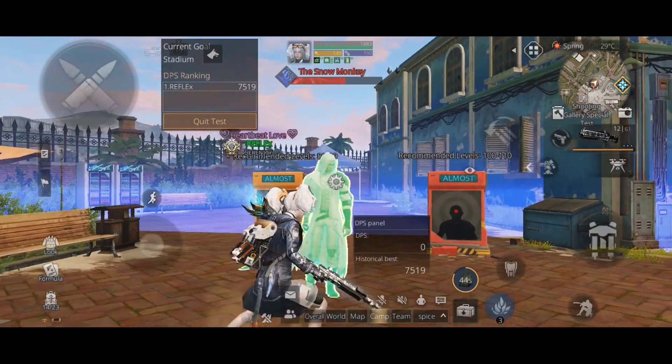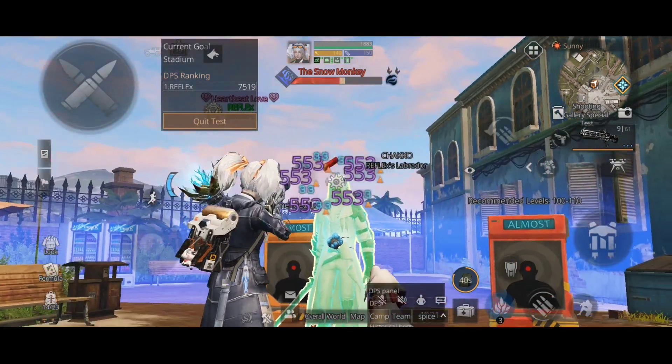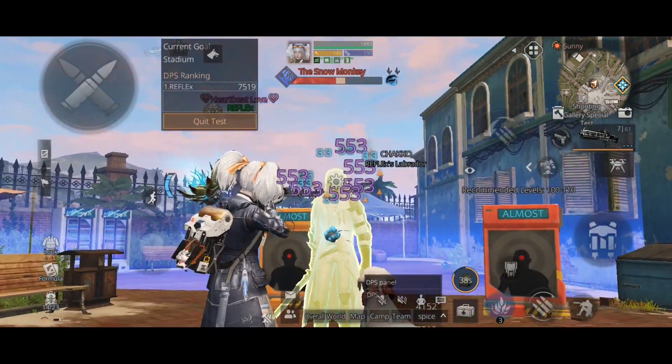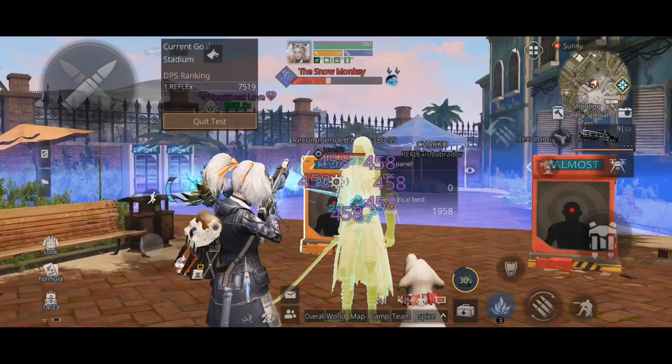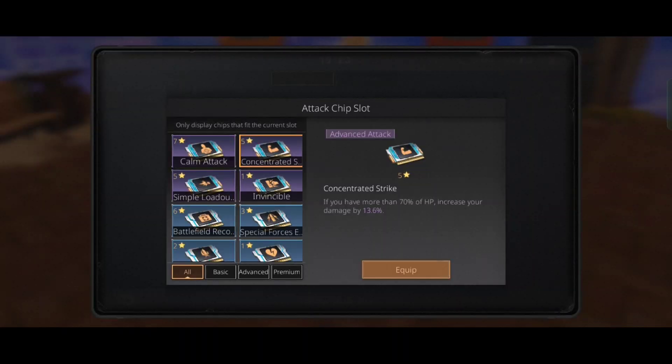Now let's check the damage. The headshot damage has reduced to 553, but damage to the torso has increased to 458 damage per shot. Good difference, right?